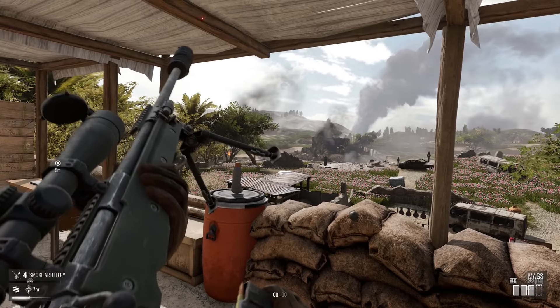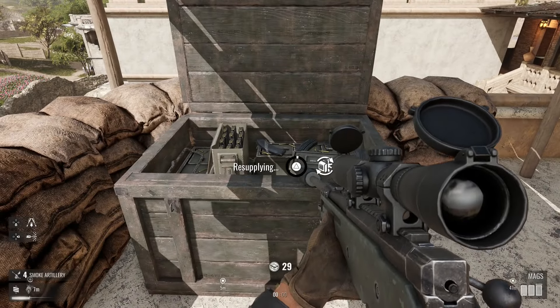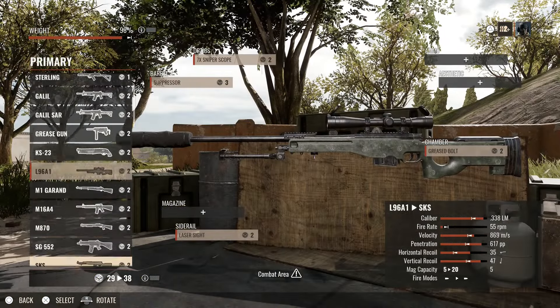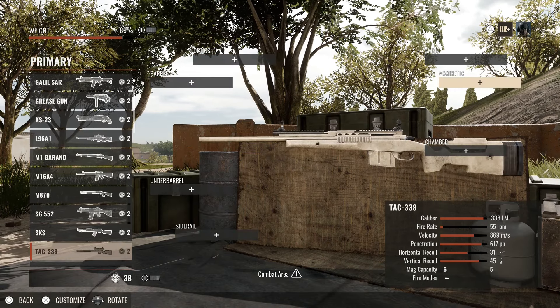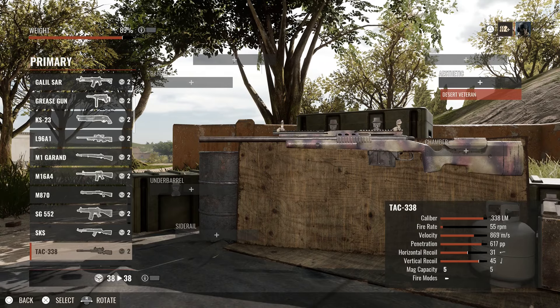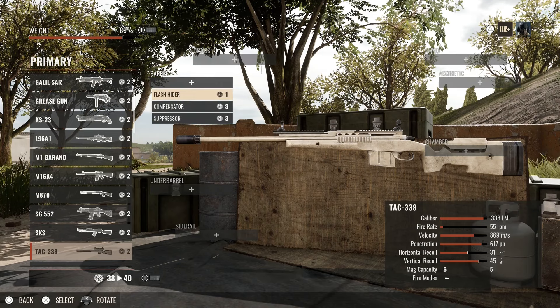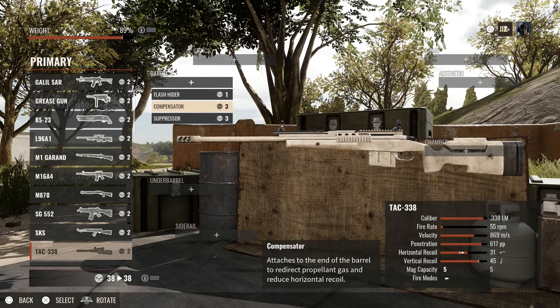Let's reload — you guys can see it. Then we'll look at the McMillan Tac 338, which is a Security weapon. You can see what the aesthetic looks like — I really want that. Once it unlocks it'll be really nice. Again, it's a known issue so they'll fix it for sure.